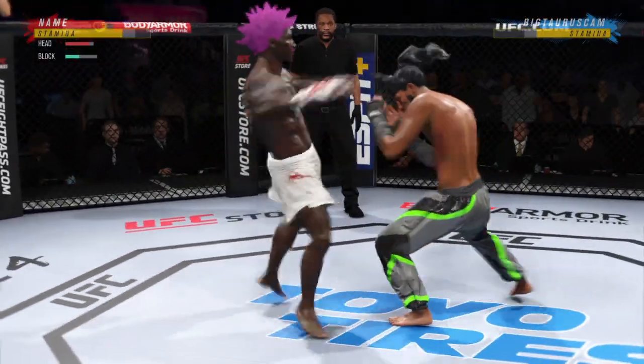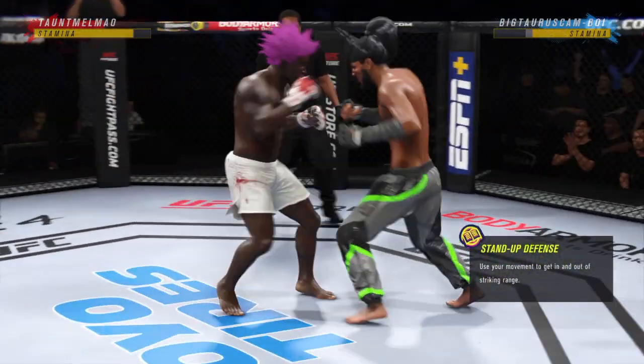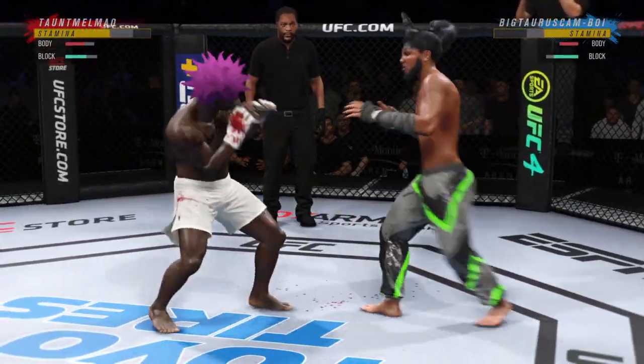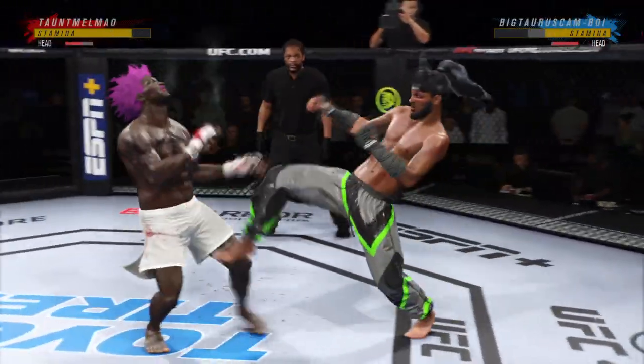Head kick. He lands another strike to the body. He just continues to punish his opponent's midsection here in this round. Big liver kick lands under the elbow. Mixes it up nicely in terms of staying heavy and also staying active.